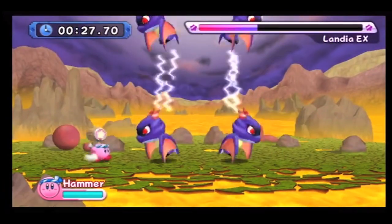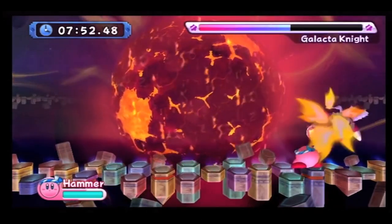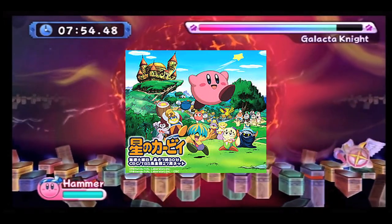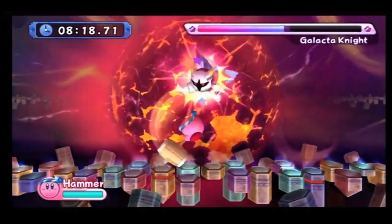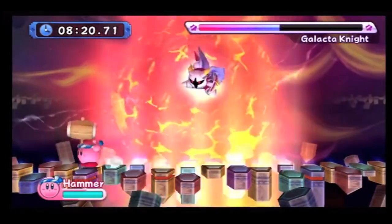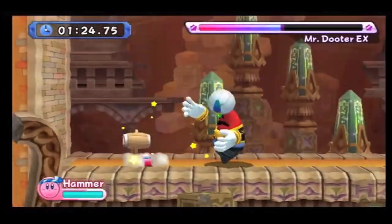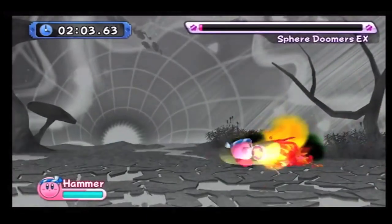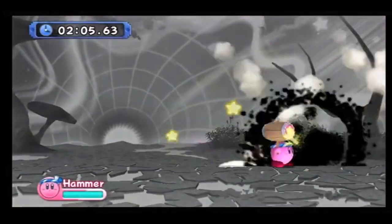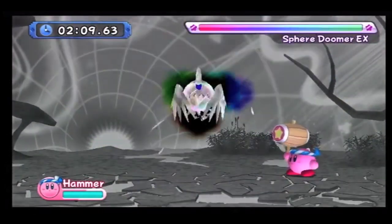Number 10 goes to Hammer Kirby. Hammer Kirby is basically part of Kirby's icon — it was in Smash Bros., it was even in the Kirby anime. What really makes this power-up number 10 on this list is the amount of combinations this ability has. You can do a fire swing attack, a spin attack, a ground spin attack, a flip attack, even an uppercut spin attack. This ability definitely has a huge variety of moveset.